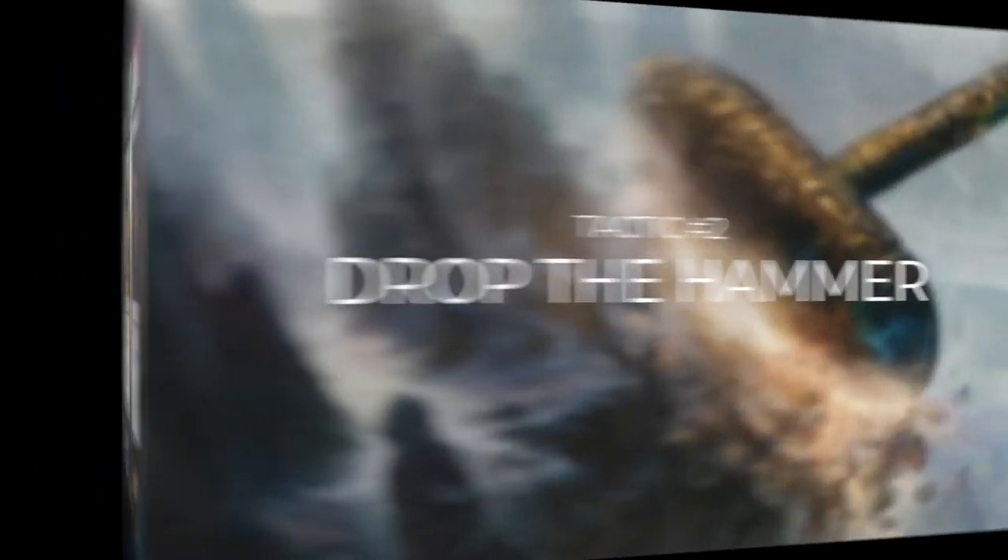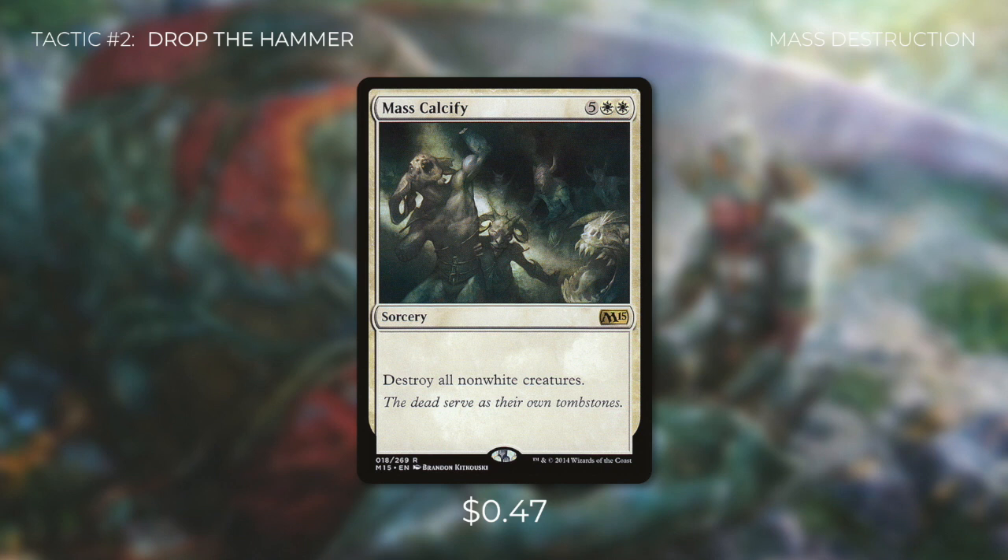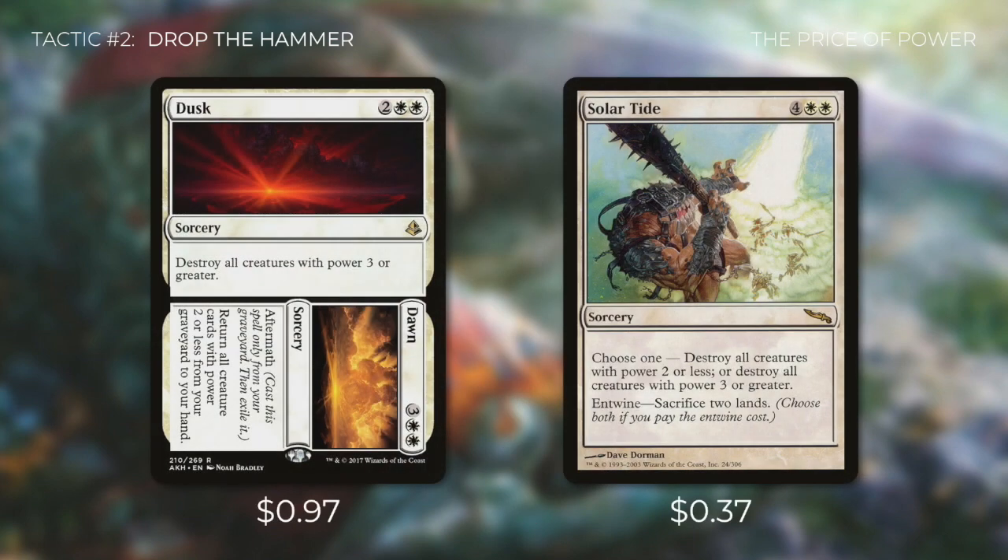Let's go through some of those big spells in tactic number two: Drop the Hammer. First up is Mass Calcify, which destroys all non-white creatures. We need to make sure that our wraths are not only impactful, but also that they keep Lavinia alive. So while Lavinia keeps our opponents in check, we're keeping their creatures in check too. We're also running Dusk, which destroys all creatures with power three or greater. Solar Tide can do the exact same thing, or we can choose to destroy all creatures with power two or less — generally we're not going to pick that option, but we can if we need to.